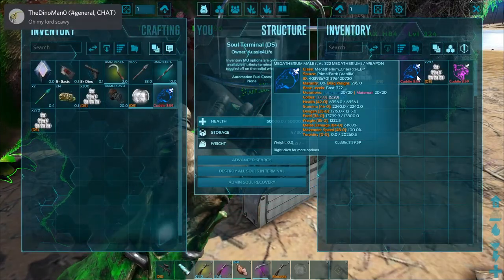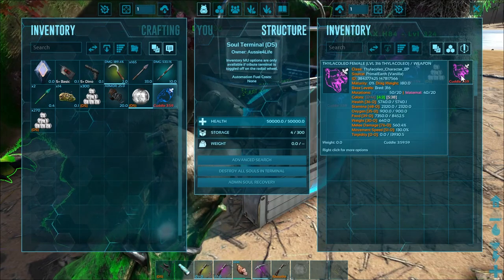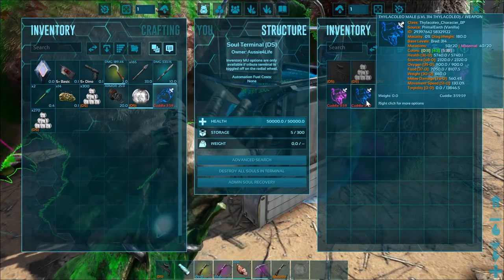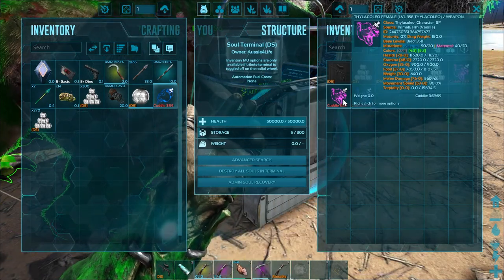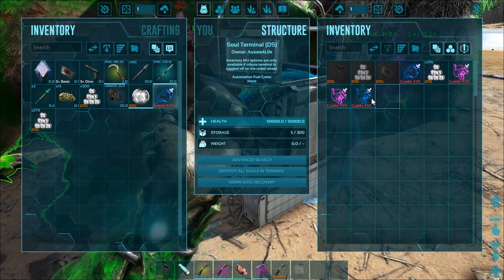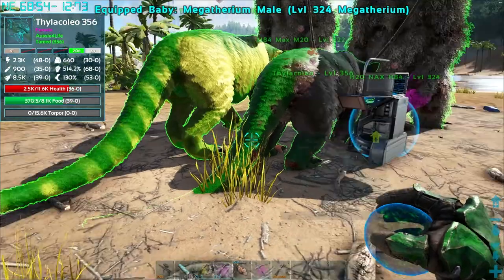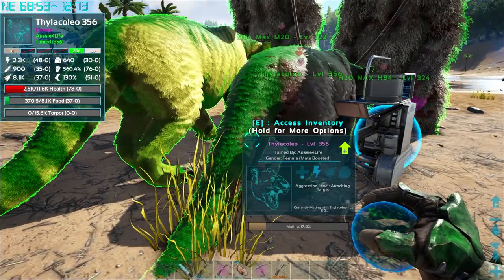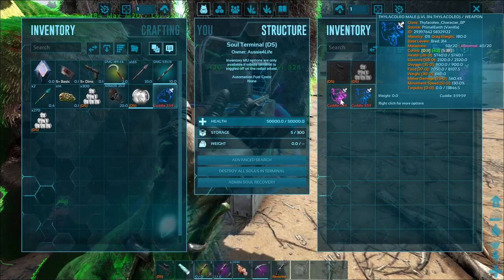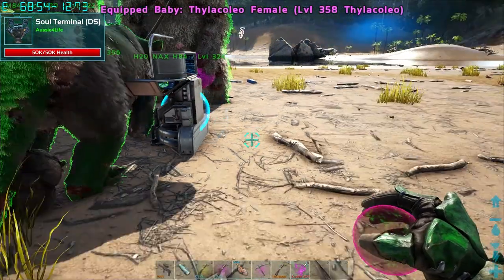It's so confusing. That one has the melee damage but doesn't have the health, and this one's got two of the colors. Oh, it's got two of the colors as well but not the body color. So which one doesn't have the good colors? Maybe we can get the female here with the two good colors — yes, we're not worrying about mutations anymore.